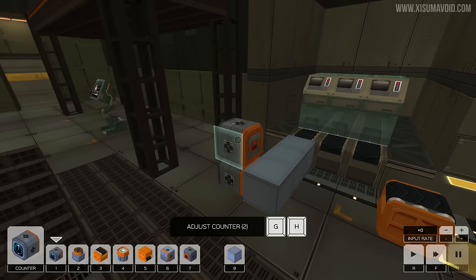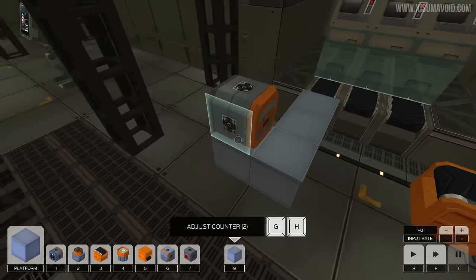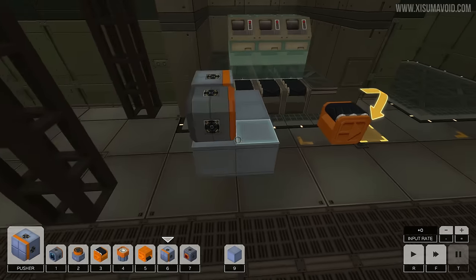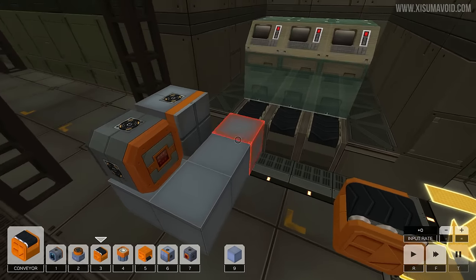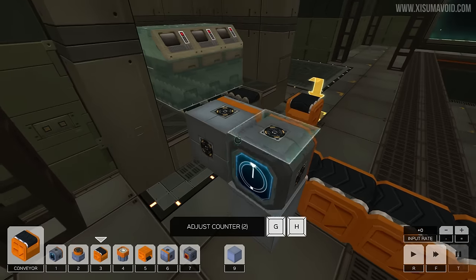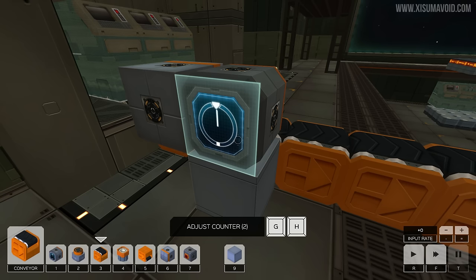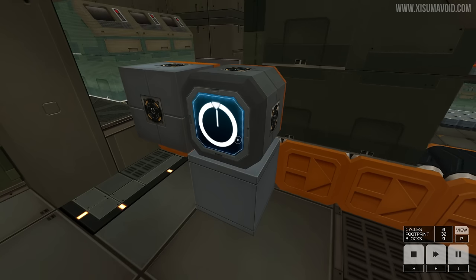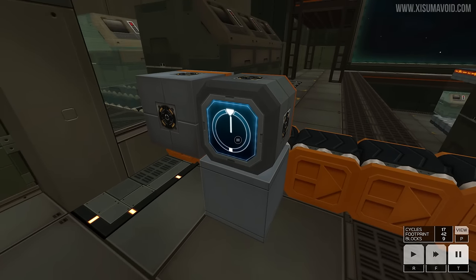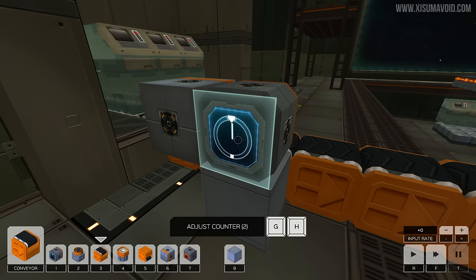Let's pop down over here — detector on that side, piston pusher directly next to it so it pushes onto that track. Let's make this a conveyor because we want to move things along. How many times is it going to count? It's going to count two. So does it do two and then push off one? That's one — it detected both times! Fascinating. The timing isn't very good though, so let's stop that.